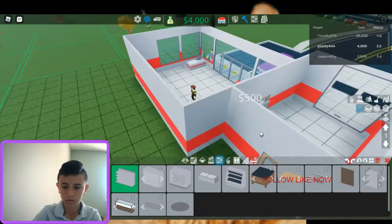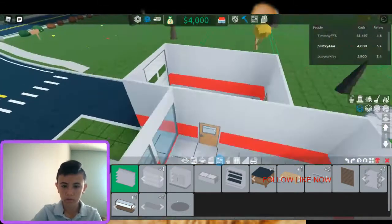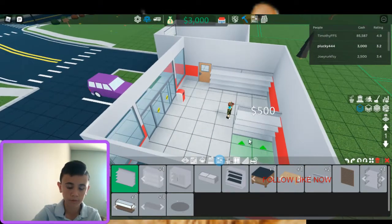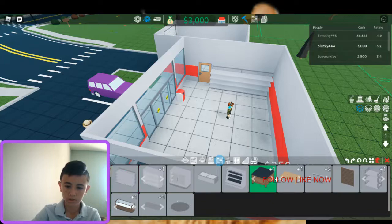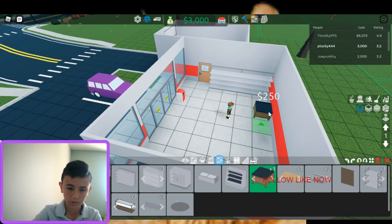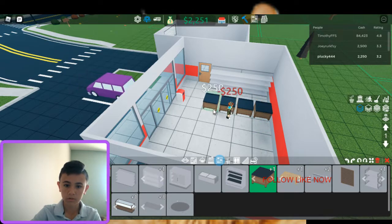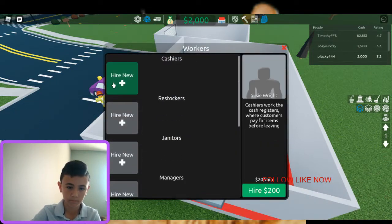Now we're gonna do some shelves, make it fancy — you know, like when you walk into your local corner shop, what do you expect to see? Two shelves of stock and some stuff for fruits and veggies. So let's get my fruits and veggie section going. Let's employ some kids.